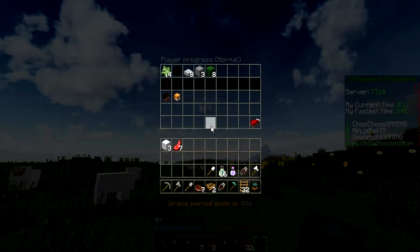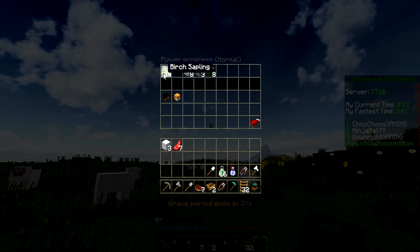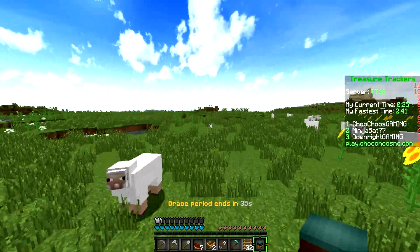We're in the middle of a game, so let's just check what items I need to get. I need to collect all these items here: oak leaves, stone, stone slab, block of coal, burnt sapling. Okay, let's go.